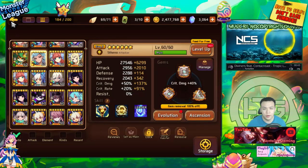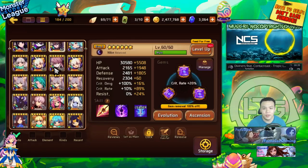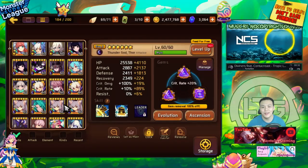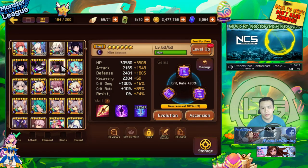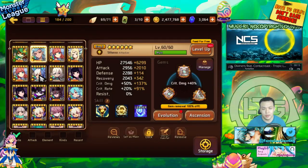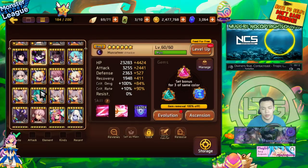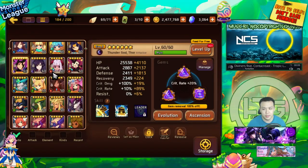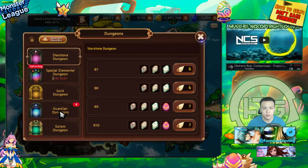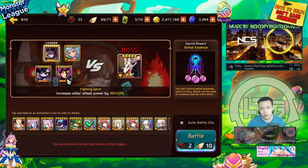Now you might have noticed two similarities between all of my monsters. One is that they're all nukers - they all do a lot of damage and are here to provide damage. Two is that their utility skills all have a 100% chance to activate - 100% stun, 100% stun, 100% armor break. The reason I need 100% is mainly because if I fail to land any sort of debuff on any of the runs, it's basically one extra refill right there. Let me explain my basic strategy for going through Dragons B10.